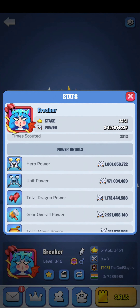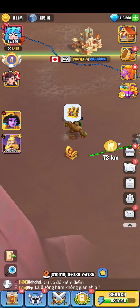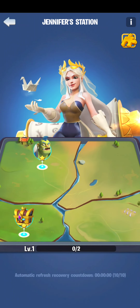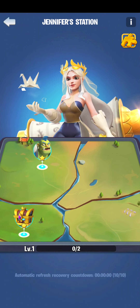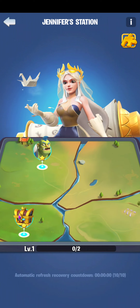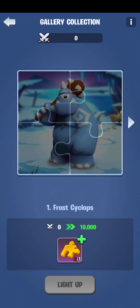When you complete a puzzle it will increase your gallery power. For each level it increases more and more. On level one there are only two tasks. As you proceed to level two, level three, level four, there will be more tasks and more gallery shard earning.